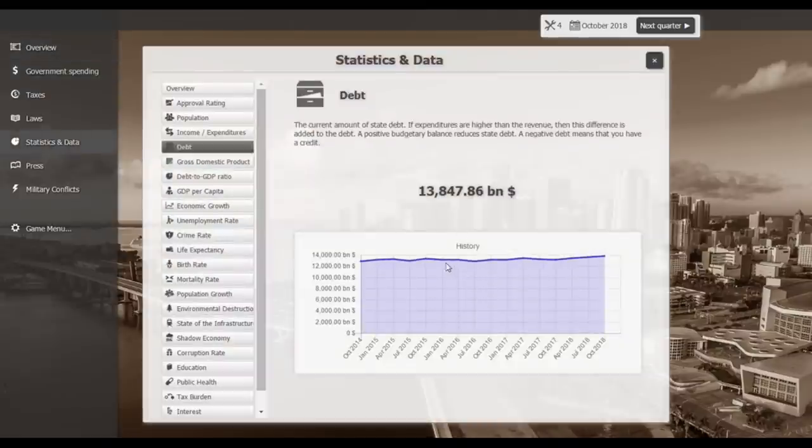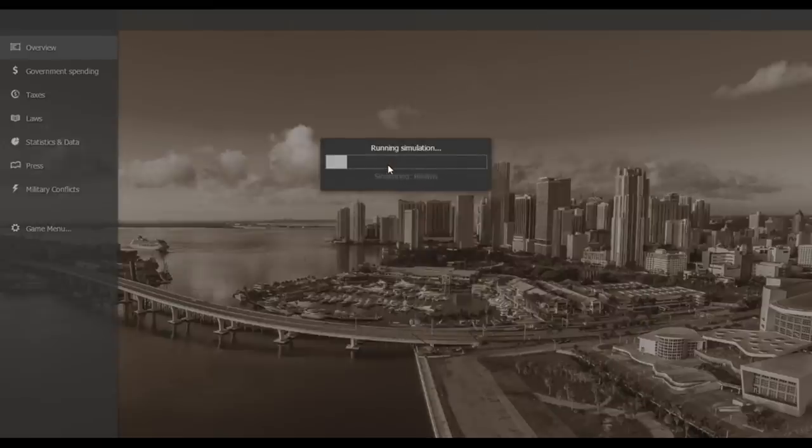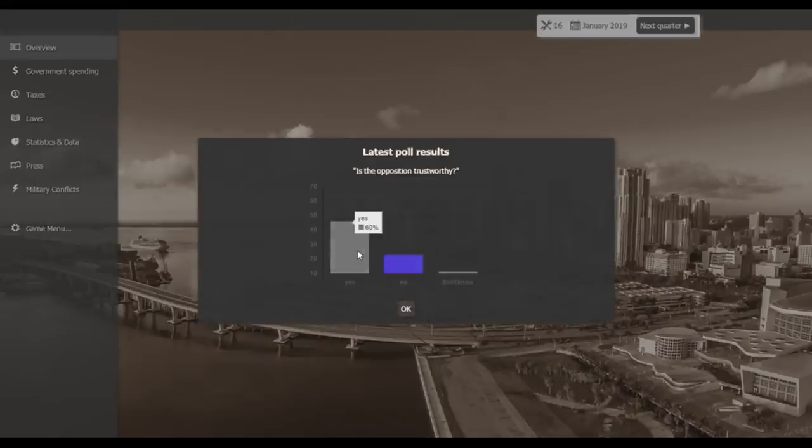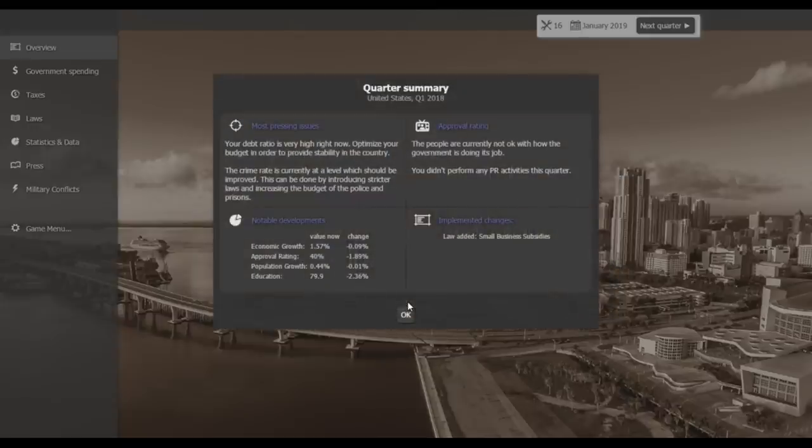Let's check our debt — 13.8 billion. We started in 2018 at about 13.1, so it's increased already in less than a year in office. We have 13 quarters until the next election, so I have to do something good and fast. The unemployment rate is getting better — I think our small business subsidies have somewhat helped.